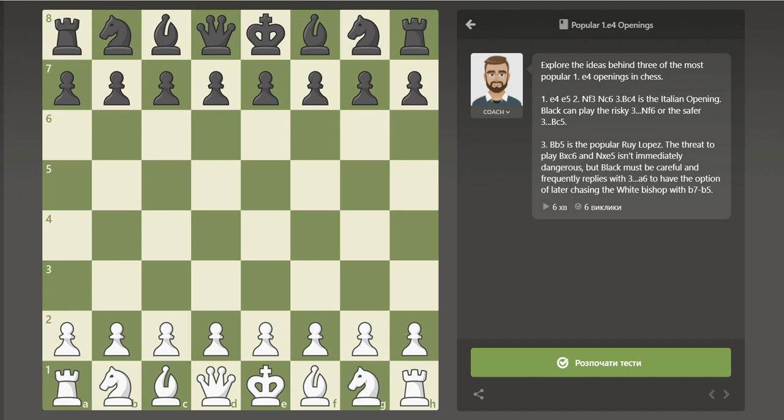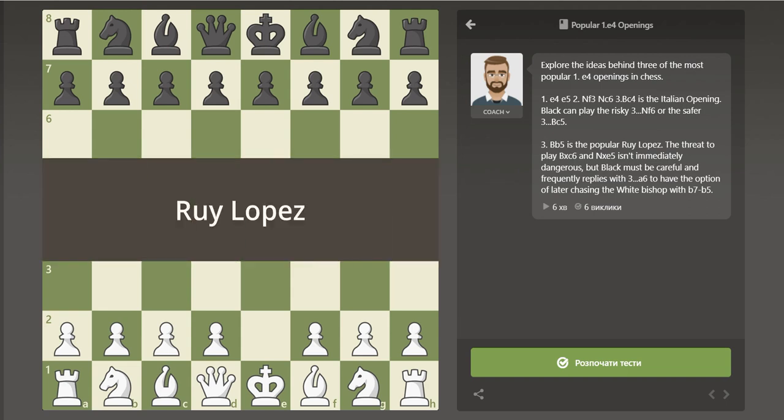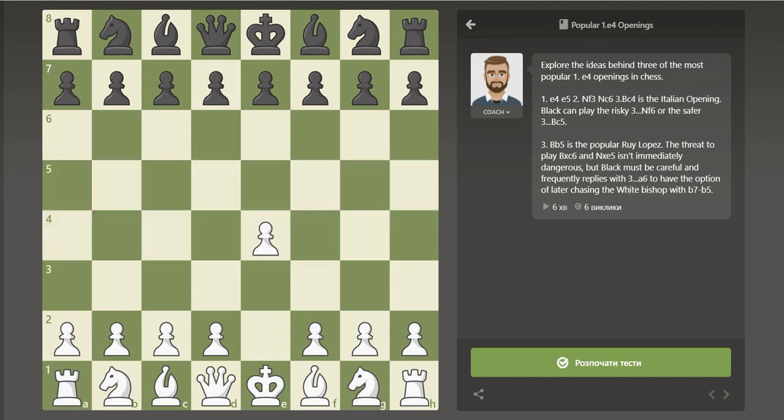The most popular wide opening is E4. You may have heard of the Ruy Lopez, Italian game, and Sicilian defense openings — they all start with the move E4. Now let's take a closer look at the basic ideas behind these E4 openings.